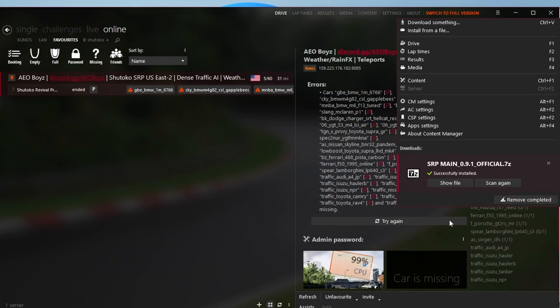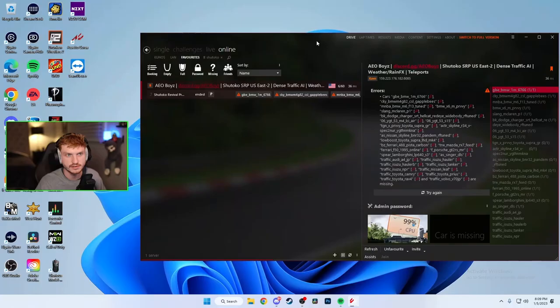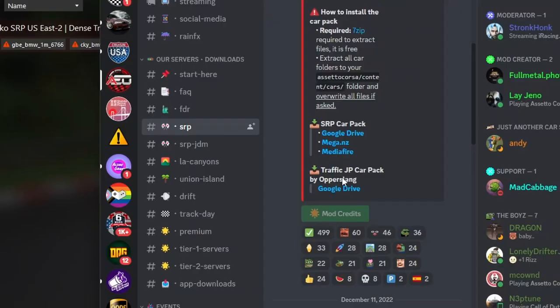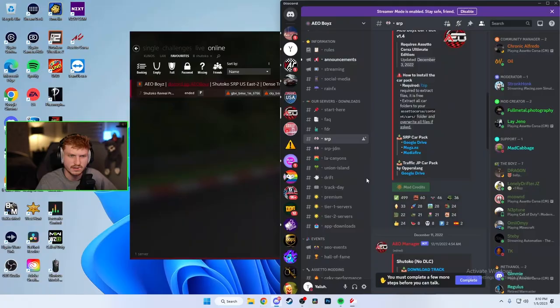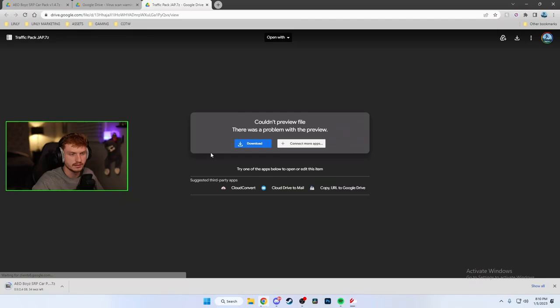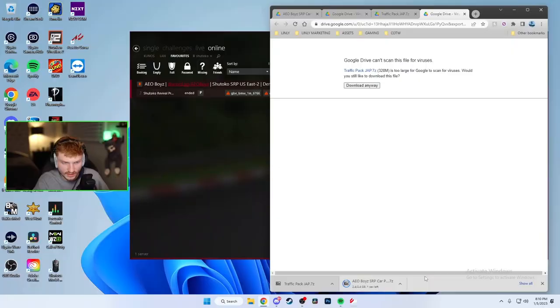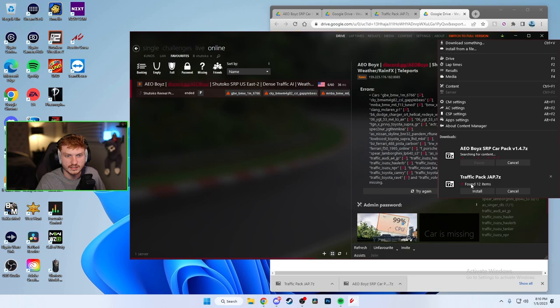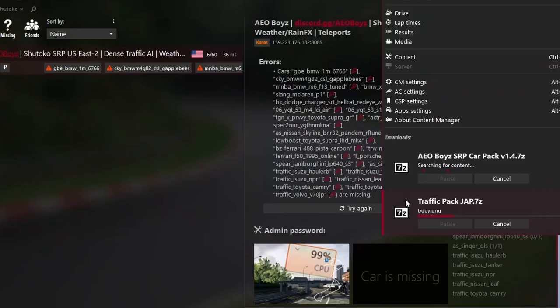Now the track is installed, but we still need the car pack and traffic pack. Go back to the SRP Discord, download the car pack and the traffic pack at the same time if you have good internet. Once they're downloaded, click and drag each one and drop it onto Content Manager. You'll see the errors disappearing as the content installs. Once traffic and cars are done, you're almost ready.